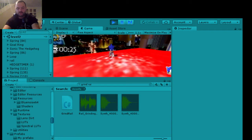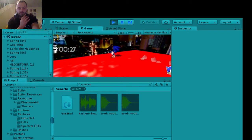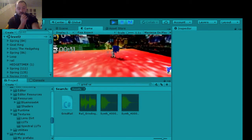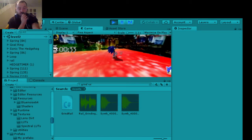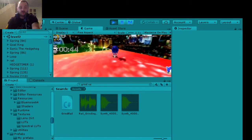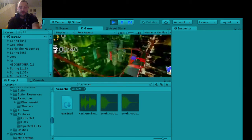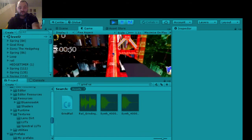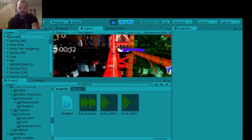Ladies and gentlemen, I've been wanting to do this for a minute but I finally figured out how to make the rail grinding script that I already had work. It took some fooling around with as well as some modifying of the code. I'm making this video in a hurry so I'll show you the code at a later time. Boom — he's grinding. That is a side-scrolling trigger, and when he entered the green box that put him in side-scrolling mode.